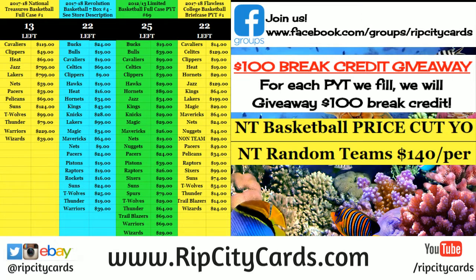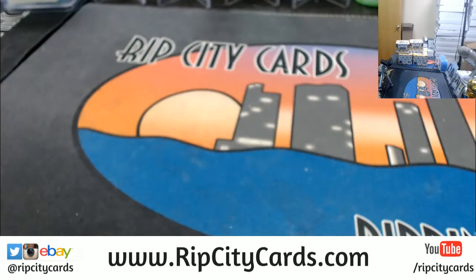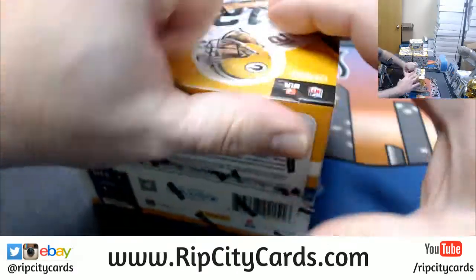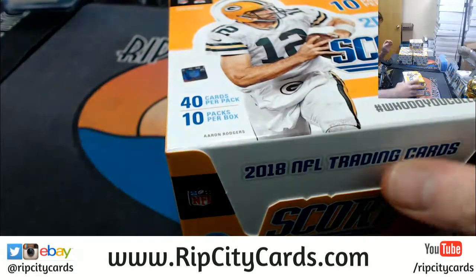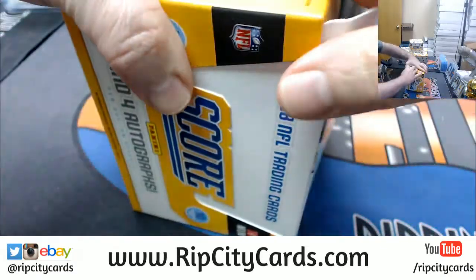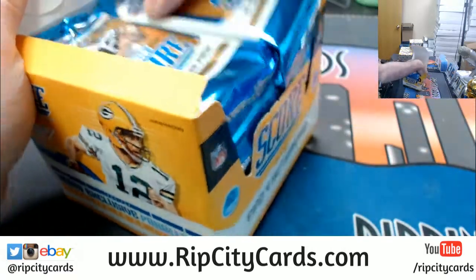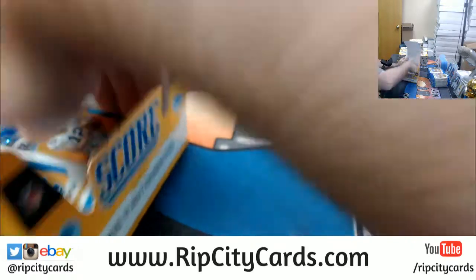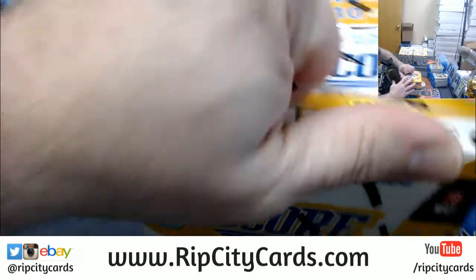Hey everybody, Carpe Jesus. Welcome to score number 4. Right now, half case. This is the second half of the first case we're working through. I'm going to do this very much differently than Jesse does. I'll be doing this pack by pack.